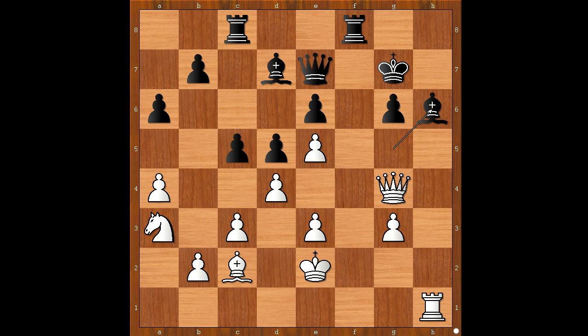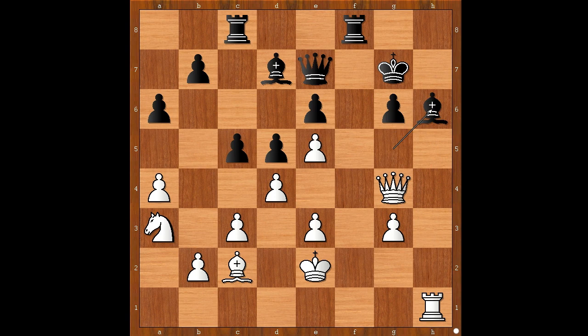Black resigned in view of this continuation: bishop takes rook, queen takes pawn on g6 check, king to h8, rook takes bishop check, queen to h7, rook takes queen check — mate. What do you think of this game? And that is all. I hope that you enjoyed watching this video. I wish you good luck with your chess, and bye for now.